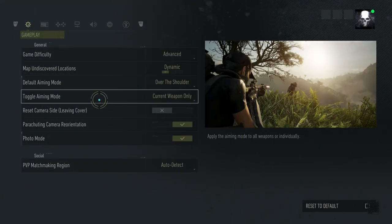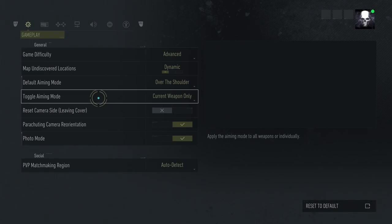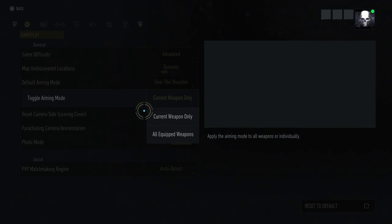You just want to head into your settings - press Options, or Start, or whatever it is on PC. Go over to your settings and the gameplay settings, and you want to change some things here.